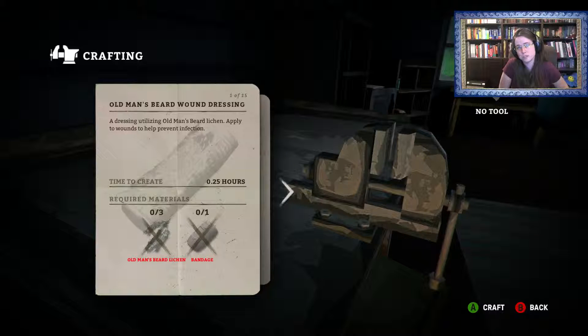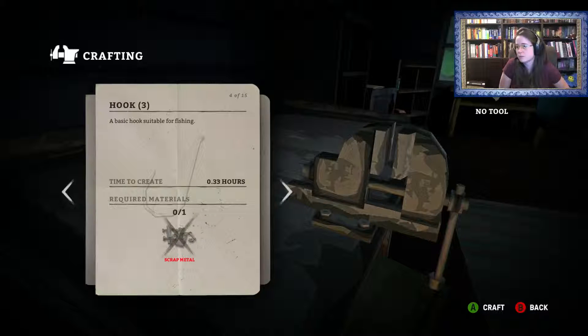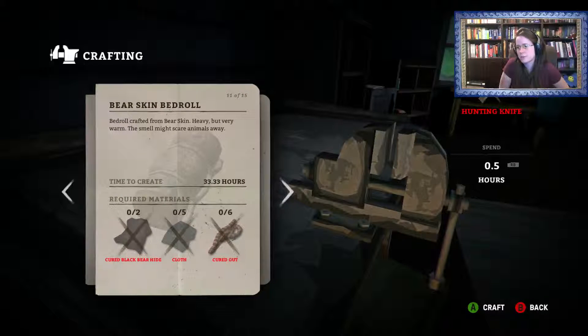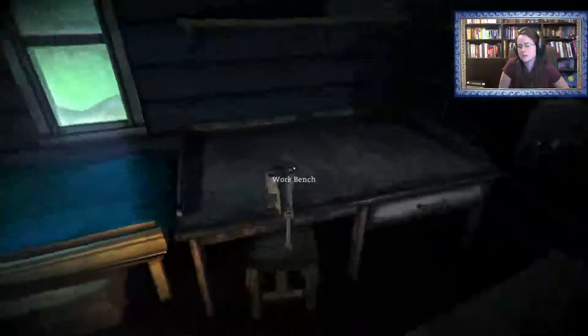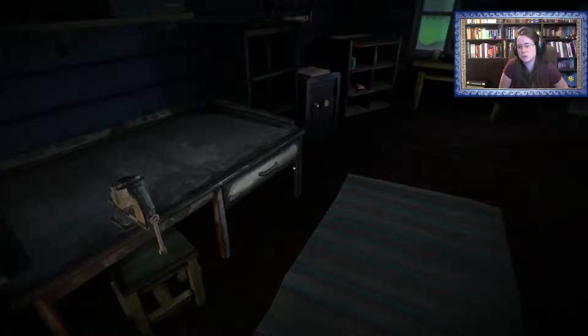Antiseptic is very heavy so you don't necessarily want to carry it around with you, so old man's beard lichen is very useful. At the workbench you can make: a torch, a snare, hook and line — use those to make fishing tackle — rabbit skin mitts, deer skin boots, deer skin pants, wolf skin coat, bear skin bedroll, survival bow, arrow shaft, arrowhead, and simple arrows. You need to have all the required items plus time, and maybe a tool or two — like simple tools, a hatchet, or a knife. Some recipes don't need any tools.